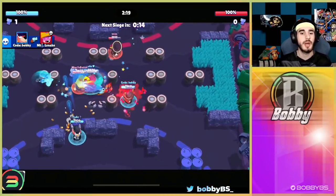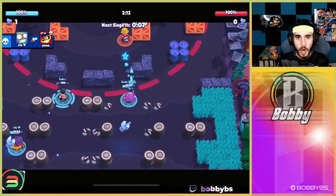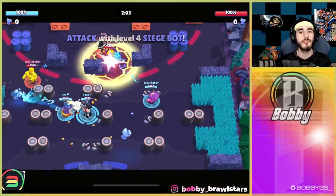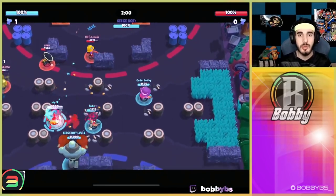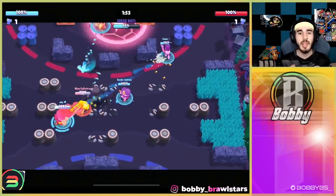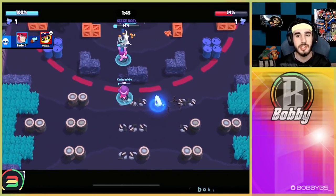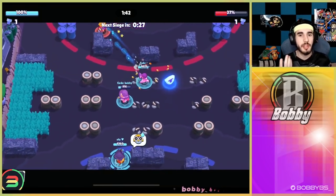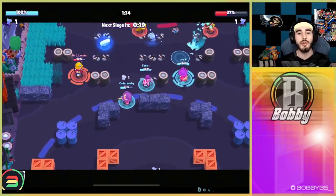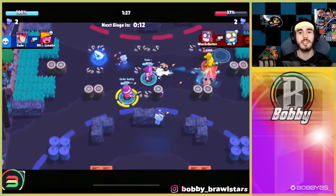Our next brawler is the treat giver, Ruffs. Ruffs is obviously a very high skill brawler. It doesn't have the pop-off ability that Brock, Piper, Rico, or Colt has, but Ruffs is really good when you figure out how to play him. Right now we're facing double tank Poco, so if you're facing a comp like this, you just want to break the walls and get it to your advantage. When I use my super, I'm breaking the walls. You can also throw the super on top of yourself if you think you're going to go down. When I get treats I'm just going to break the walls — that's all you want to do, open up the map. You also want to use your bounces; pretend it's like a Rico and use your bounces to get hits.